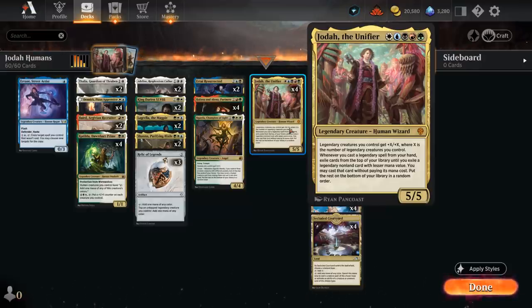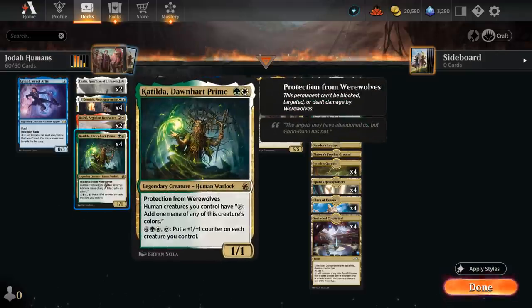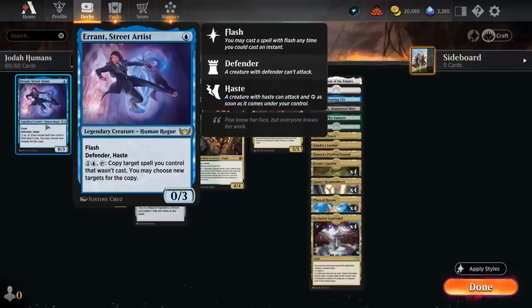So if we play Jodah on an empty board, he's already a 6/6. And whenever we cast a legendary spell from our hand, exile cards from the top of our library until we exile a legendary non-land card with a lesser mana value, and we may cast that card without paying its mana cost. So it kind of has a legendary cascade, which is also the reason why we're including one copy of Errant Street Artist. Not a particularly powerful card, but if we have a Jodah in play and play one of our many 2-drops, we at least get to cascade into a 1-drop and still cast it, which will increase the power and toughness of our entire team. So I think it's still worth it to include one Errant.